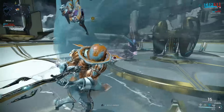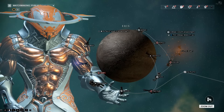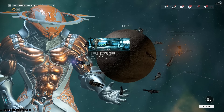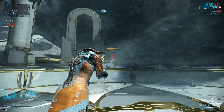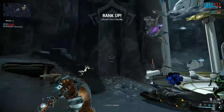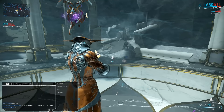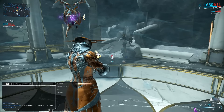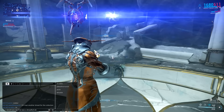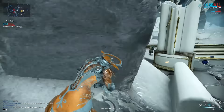I do miss Exini, the old defence mission on Eris — I think they turned it into an infested interception, it used to be an infested defence. These days I just go to Stoffler, however you want to pronounce it, on Lua, which is the Moon. It's not just because it's really good for Affinity, which it is — it's because I enjoy the mission, that's one of the main reasons I go there.